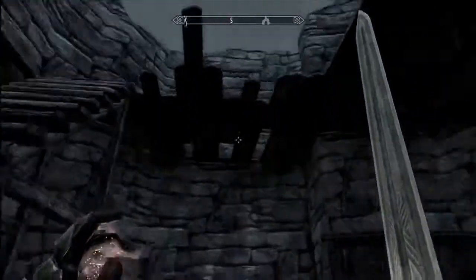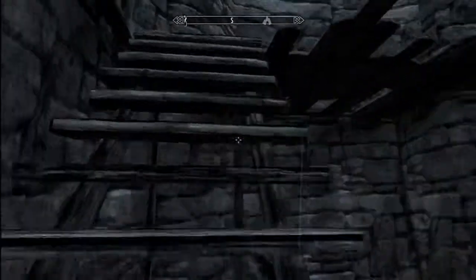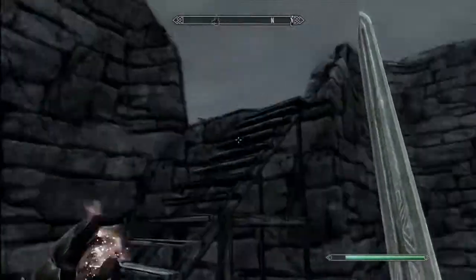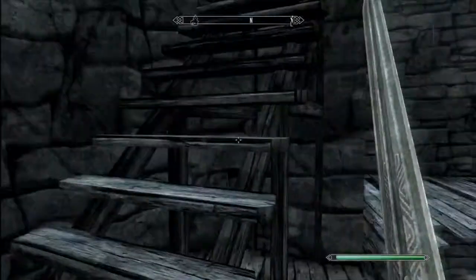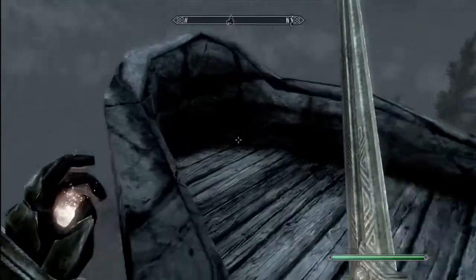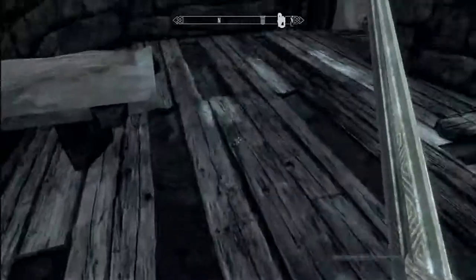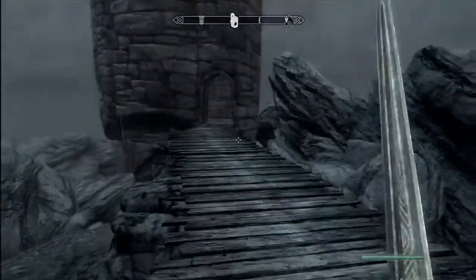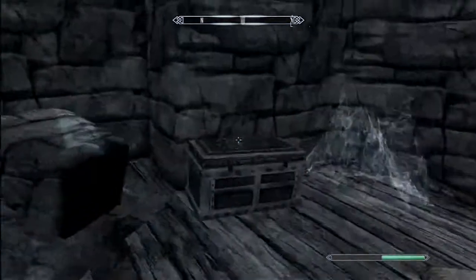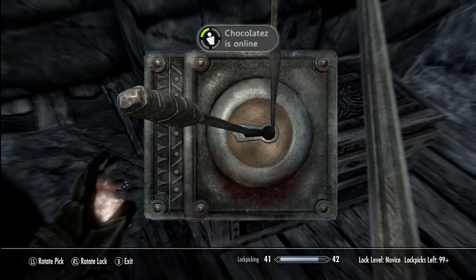Upstairs more. There's always chests in these towers - well usually there is. Nothing. You being serious? There's nothing here - a waste of time. But there's a chest here, a novice chest. That was easy.